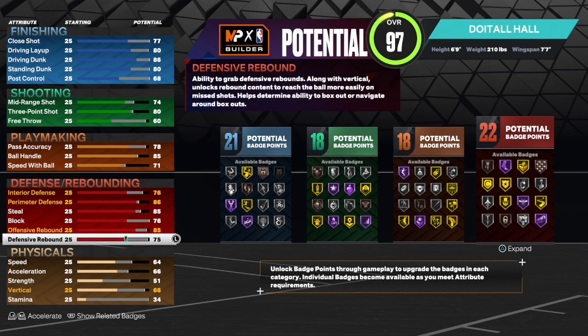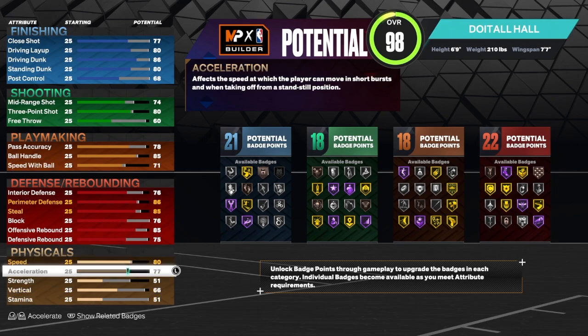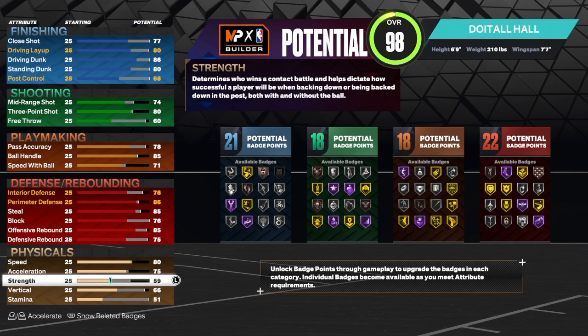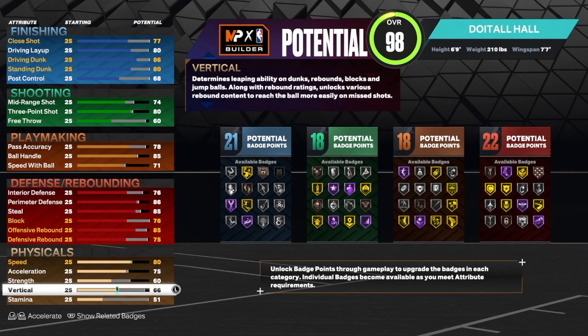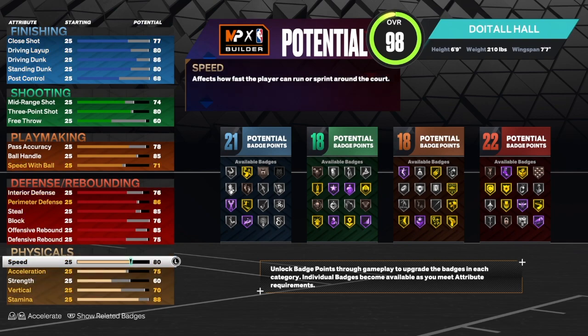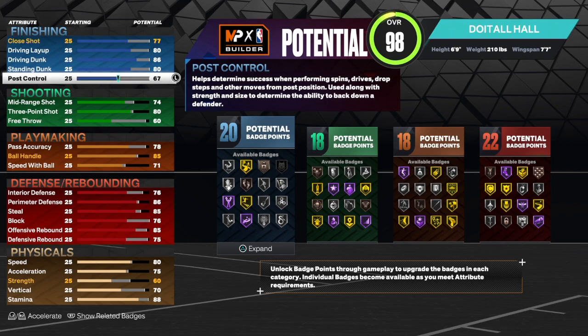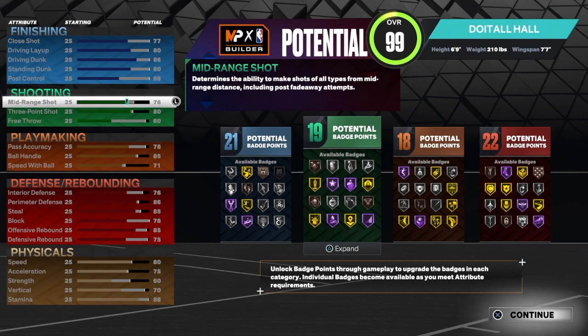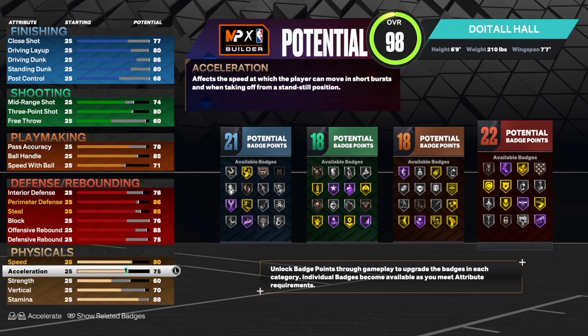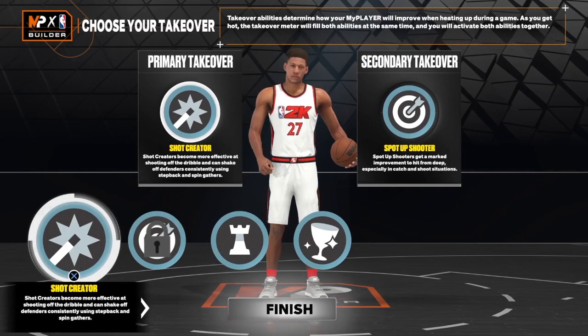I wanted to get 22 finishing badges — that would have been sweet — but it is what it is. We got an 80 on speed, 75 on acceleration, strength up to 60 — some people may want to take it higher, that's fine. The vertical is at 75 and the rest goes into stamina. You could take the vertical down to 70 if you want to free up another badge in another category, but I left it at 75.